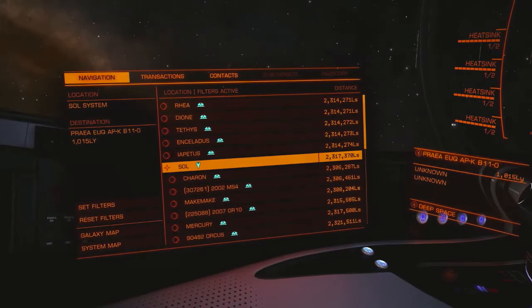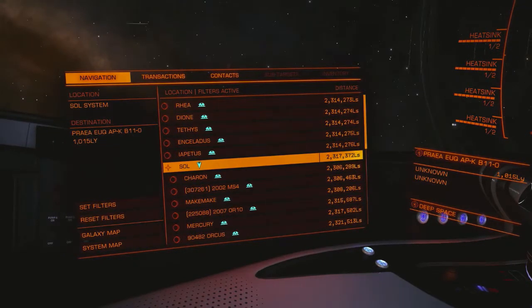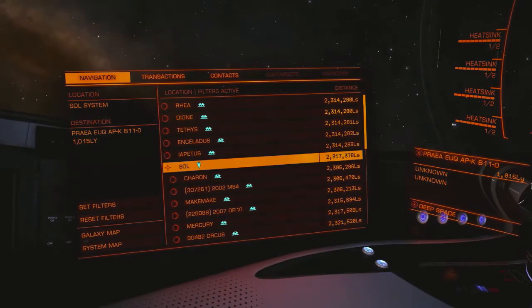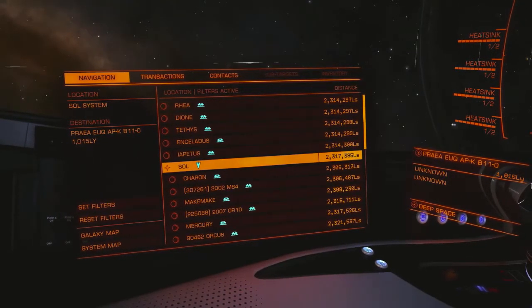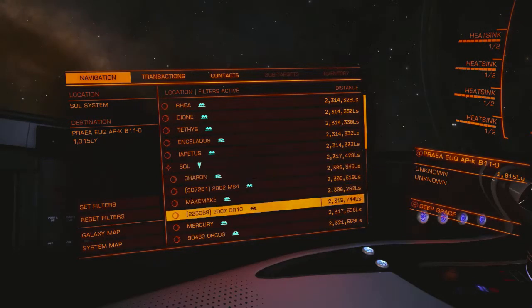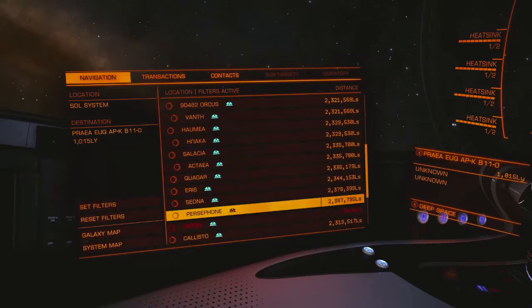You want to try and get this as close as possible. Within a 50 light-second difference will suffice, but the closer the better. Once that's good enough, what I want to do next is match one of the other two distances — and I'm going to start with Persephone.